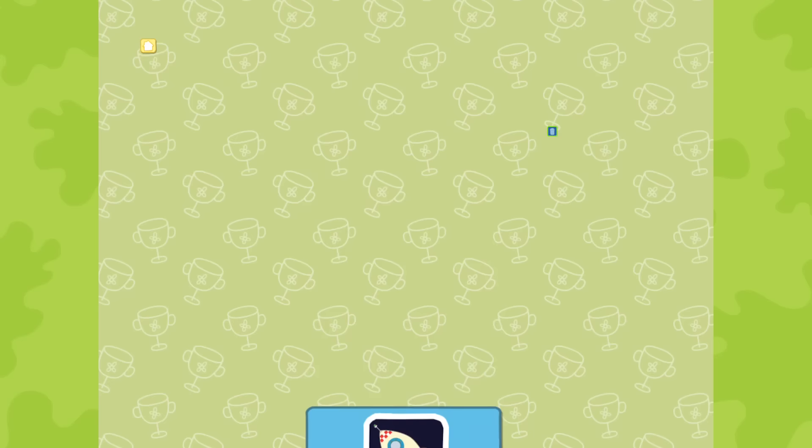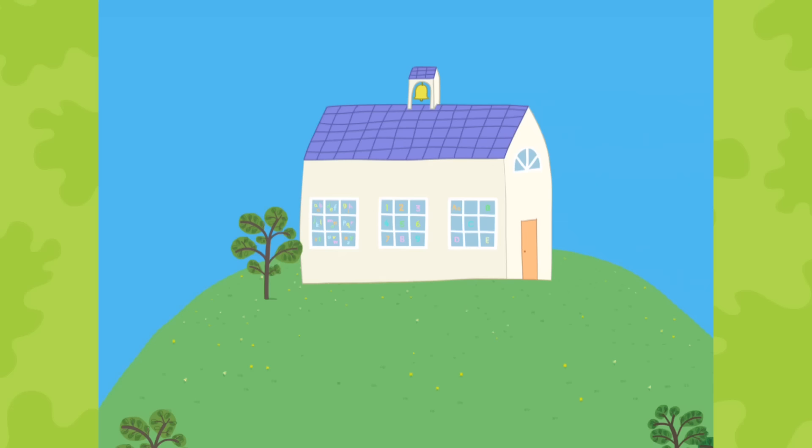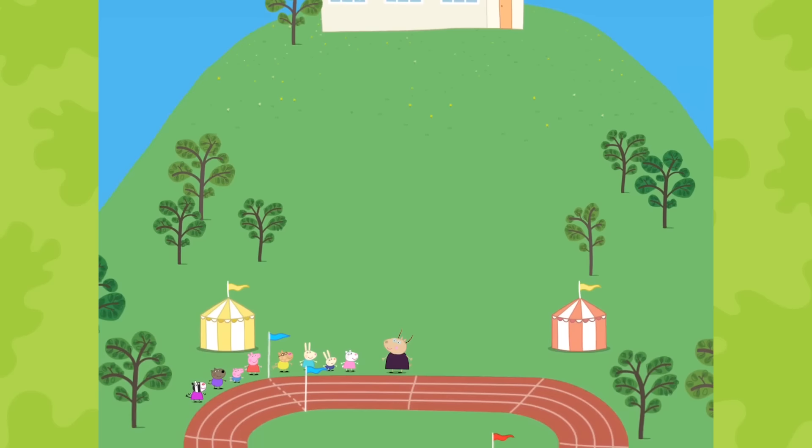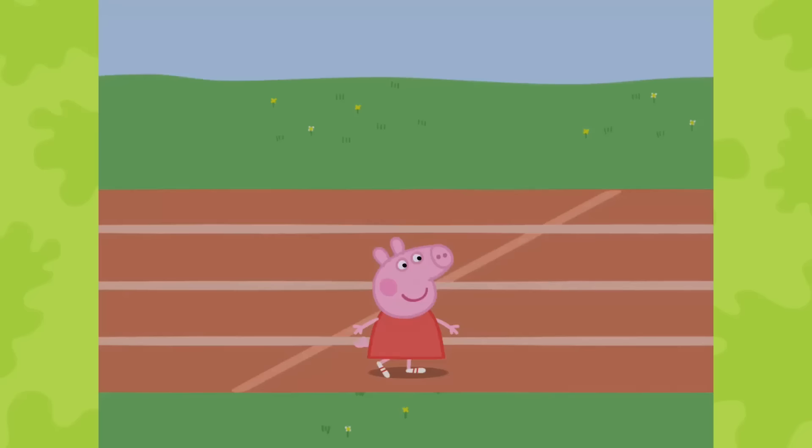Choose a slot to use for this game. Choose the icon you like best. Peppa Pig's Sports Day. Choose an event from the sports day to get playing.